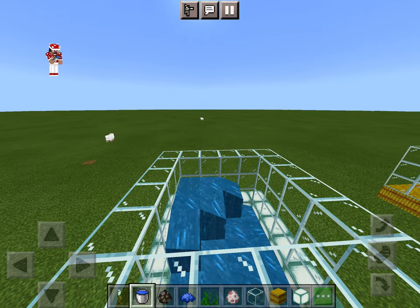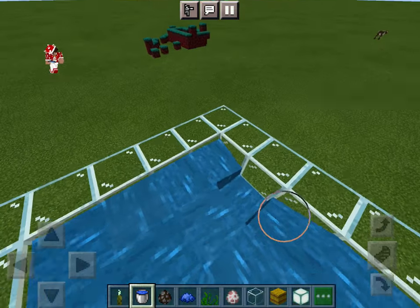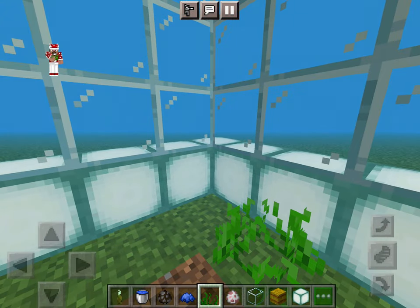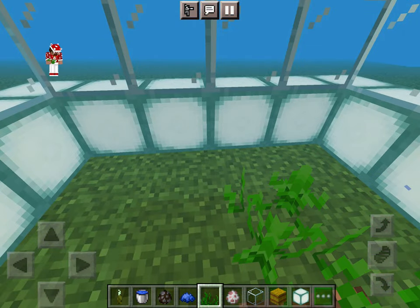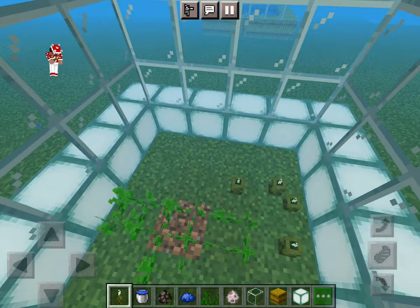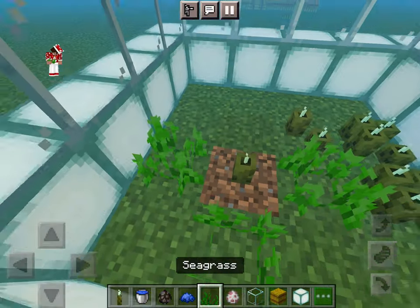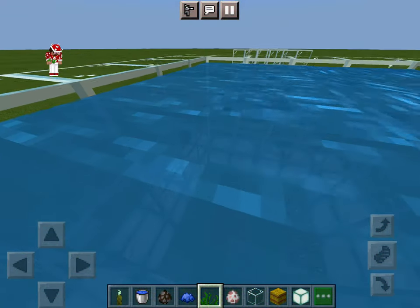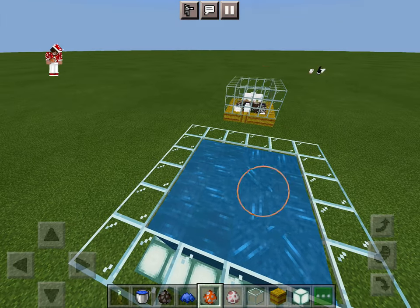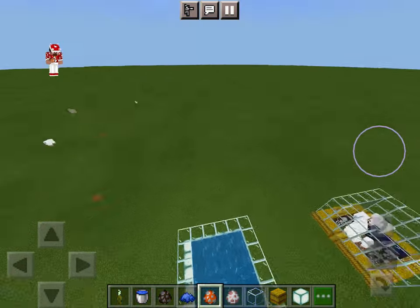We need a lot of water, so we fill it up. Then you add seagrass, and now spawn tropical fish. And that is how you make the pens.